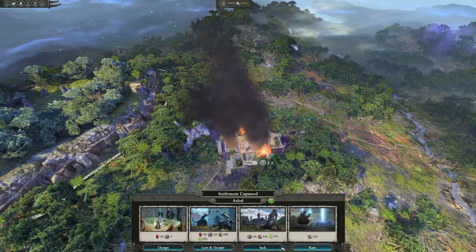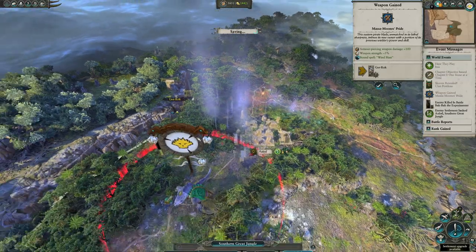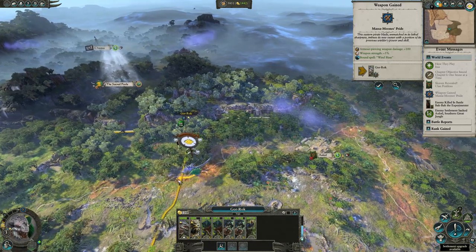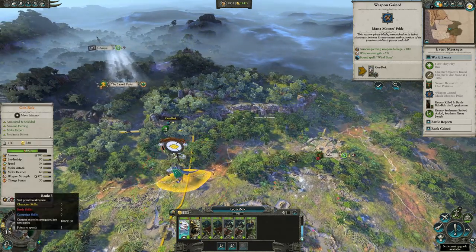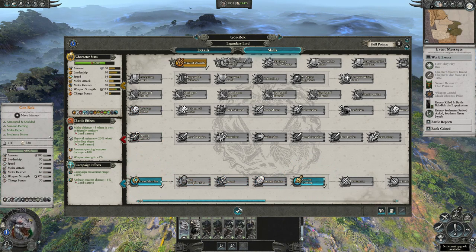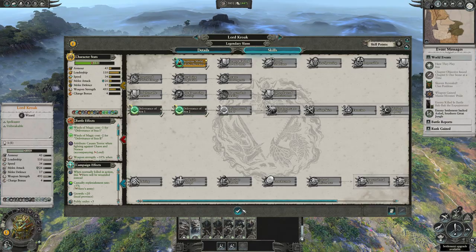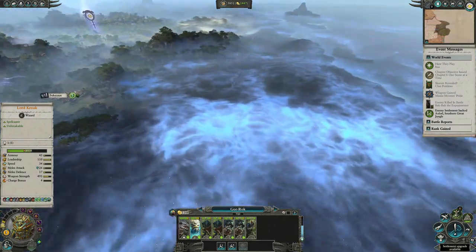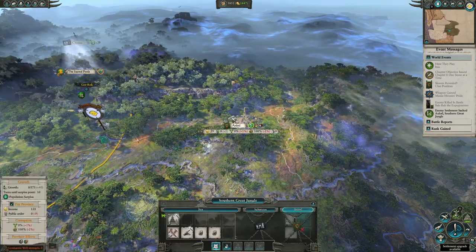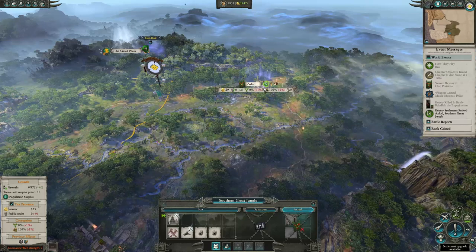You're going to sack — not loot, occupy, or raze — the importance of sacking the settlement means you have a sack city. Force-march your hero over and you get almost full replenishment instantly. Get Root Marcher and Ancient Cunning to increase your ambush success chance. For Lord Croak get Deliverance of Itza levels one and two — you'll need these when fighting the spam from Skrolk, who is going to be your primary enemy at the start.